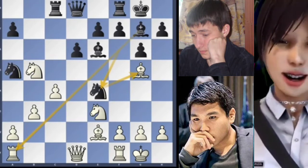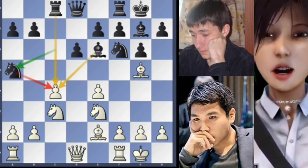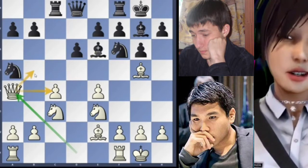Let's go back to our game. After knight to a5 attacking the pawn, Wesley So continues with the best idea — queen to a4 — not only adding a new protection to the pawn but also controlling b5.